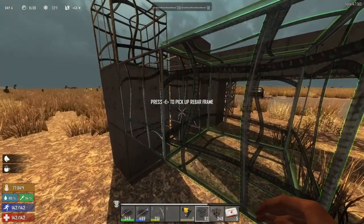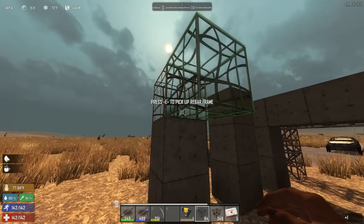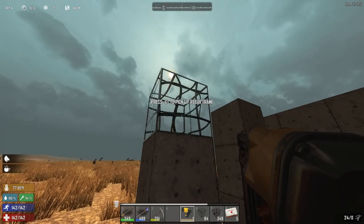This is what the rebar looks like. It's like a frame — like a wood frame or a cobblestone frame — and you can pick it up after you put it down until you upgrade it. To upgrade it, you right-click.